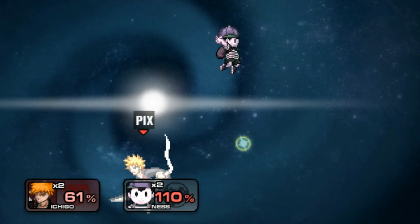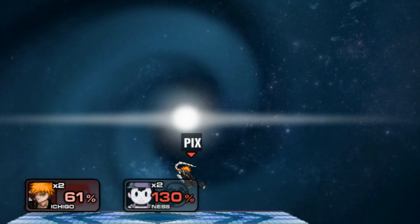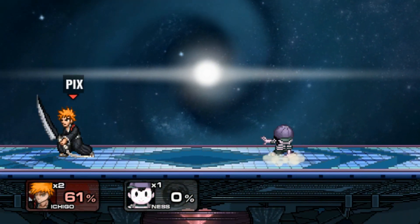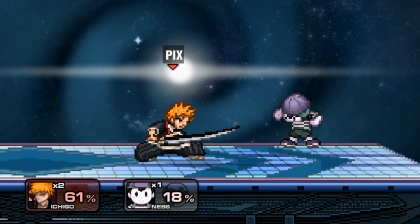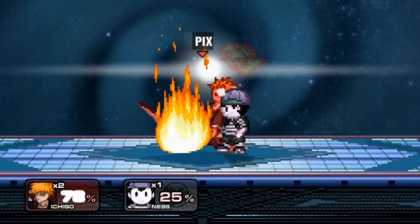Look at that anti-air, that covers so much ground. That is crazy good. He has a propeller at B. Oh my god, it has a wind box. That's insane. Up smash is very strong. Ichigo is really good in this game, I feel. This is the character in this game that you can just press buttons with. Look at down tilt, it's got range.